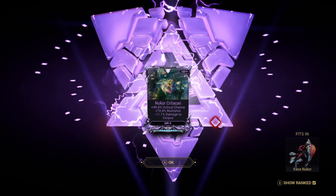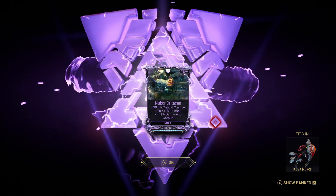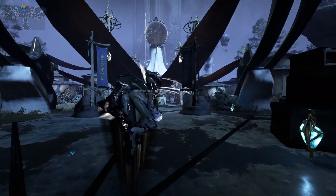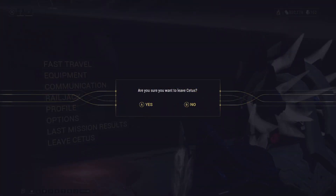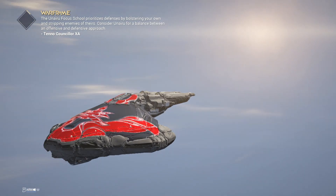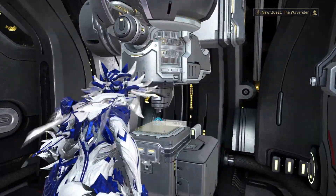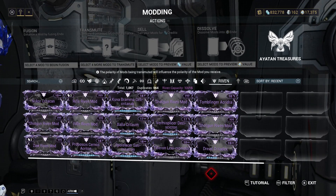Needless to say that's a very good one. I'm not happy about the damage minus to corpus per se, but that is good - lots of crit and lots of multi-shot. What are the chances? I literally just got the Kuva Nukor, I put in a pistol riven mod, did the challenge, and I've got this amazing Kuva Nukor riven mod! Thank you game! I can't be more pleased with that - that is super lucky.